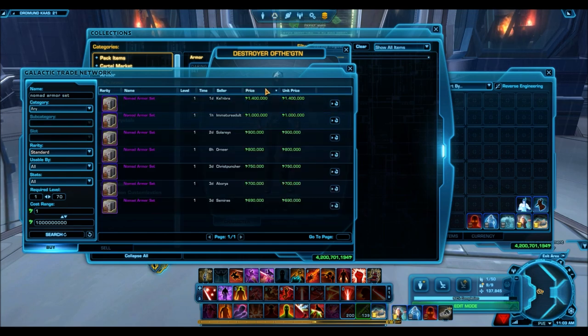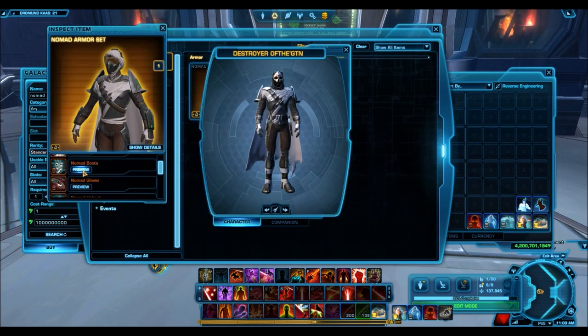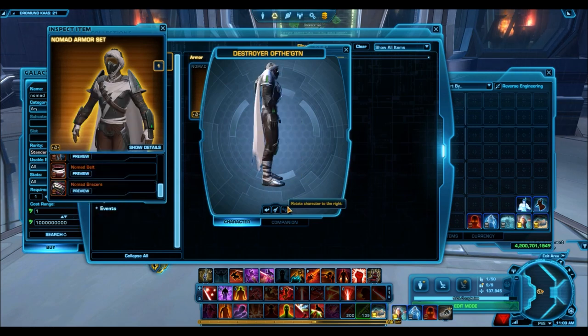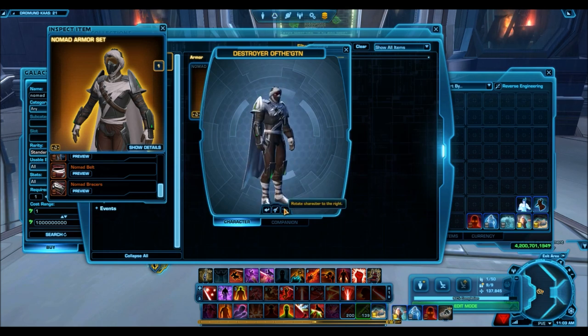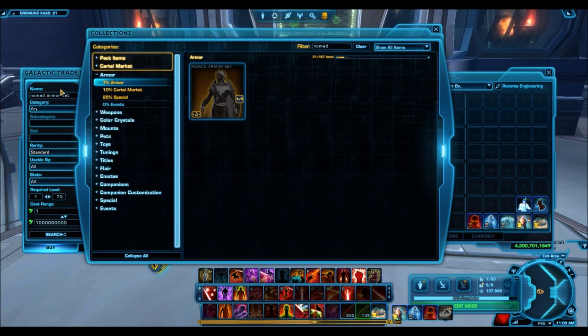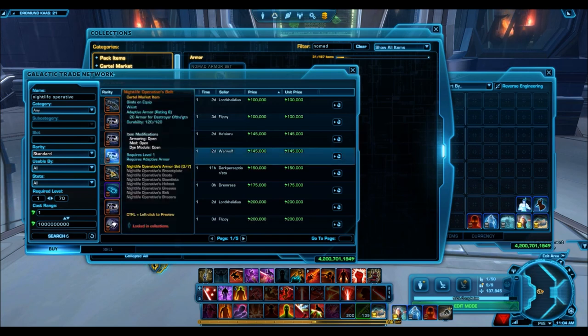The next one is the Nomad armor set. This is one I also showed in the last video, so it's been cheap for a very long time. I really like the upper body armor — I used this upper body armor so much in my old videos from a year and a half ago. I honestly really loved it. The really cool thing is it works as a cheap knockoff white dye — if you use that upper body armor, it'll dye your whole armor set white. The helmet is unique but not really my style; it's all about that chest piece.